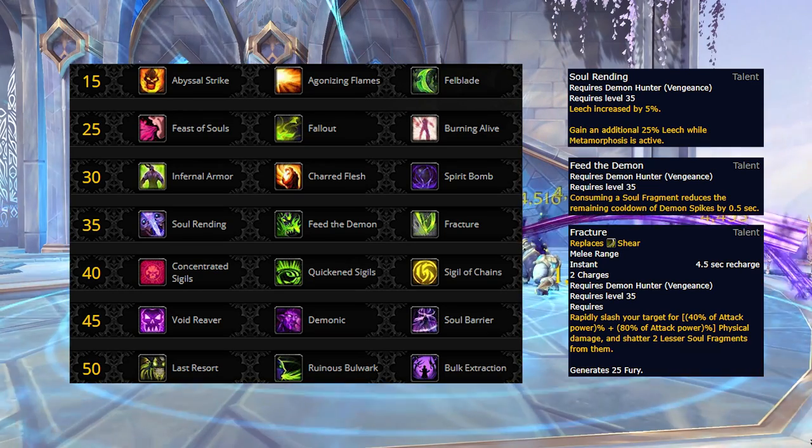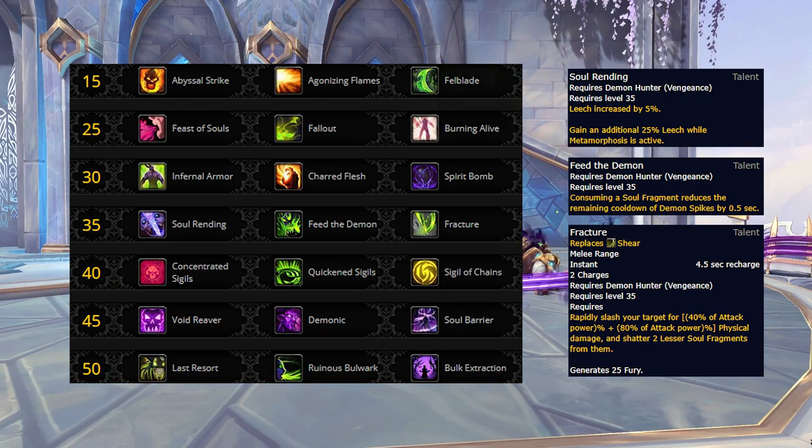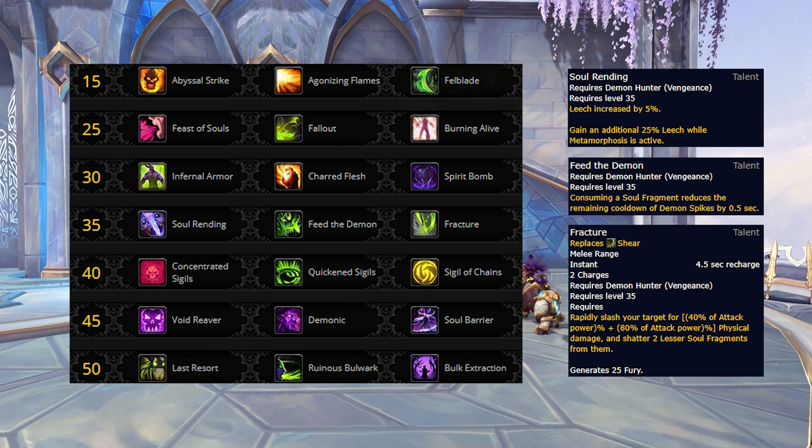Then we've got the level 35 row, which is completely unchanged from Battle for Azeroth. Soul Rending is an extremely lackluster option that likely won't ever be picked. Feed the Demon is the best defensive option on this row, allowing you to lower the cooldown of Demon Spikes by a decent amount, which helps to reduce the gaps in your mitigation. The go-to on this row will likely remain Fracture, however, as it is the best damage option, it provides an efficient stream of fury, and frankly it just feels good to play with.